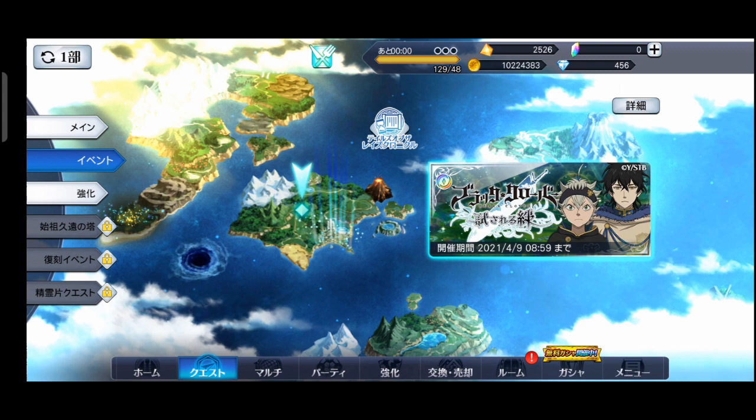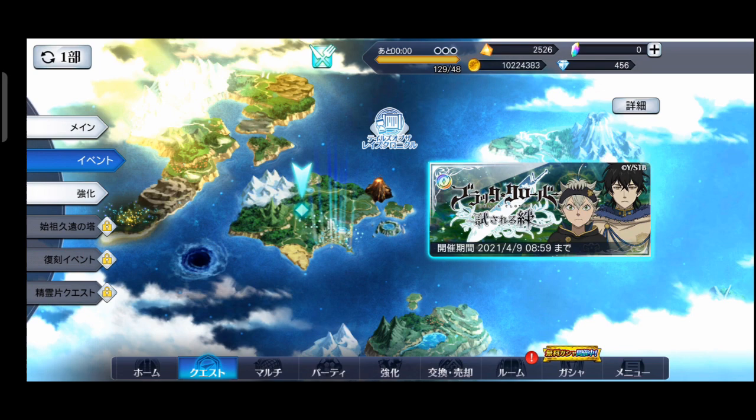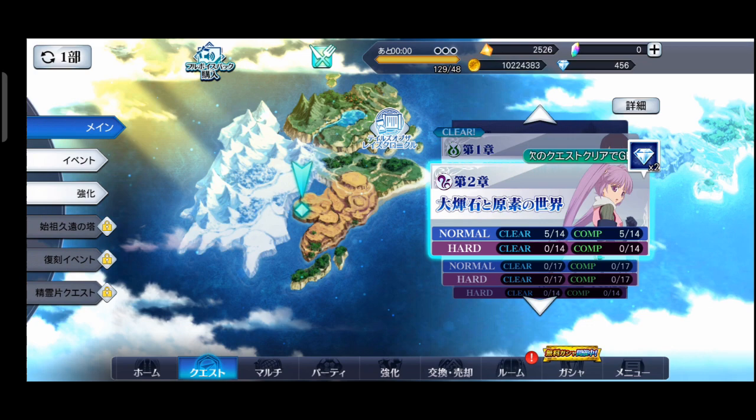Game ini banyak sekali menu di bawahnya — ada menu upgrade, ada menu gacha. Di sini semuanya gacha teman-teman, dari karakternya, weapon-nya, skill-nya. Tapi apakah bisa didapatkan melalui mode lain? Bisa. Di Tales of the Rays ini karakter bisa didapatkan di story mode. Kalau teman-teman mainkan story-nya, setiap story itu langsung dapat karakternya. Tapi untuk mendapatkan skill ulti-nya, teman-teman harus gacha.